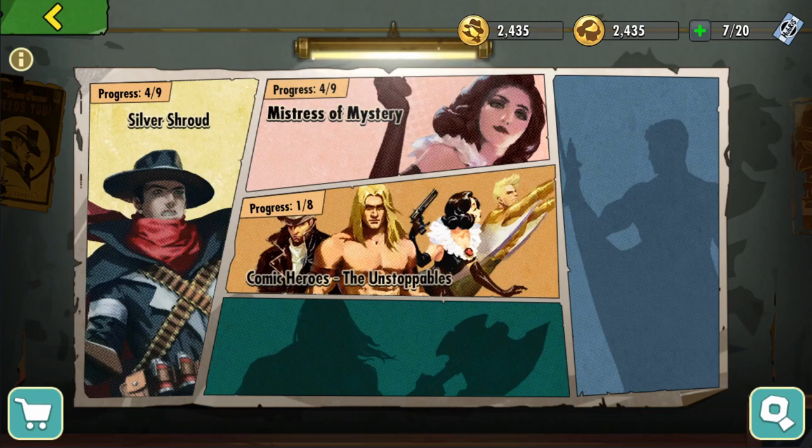Now let's talk about the mechanics. This is the main page of the Comic Book Heroes event. There are 5 comic series. The middle one is the Unstoppables that has all the characters. Our event right now is for Mistress of Mystery and Silver Shroud. The one on the right is for Mantaman and the one on the bottom is for Groniak the Barbarian, an SSR that is not yet out in SEIA.